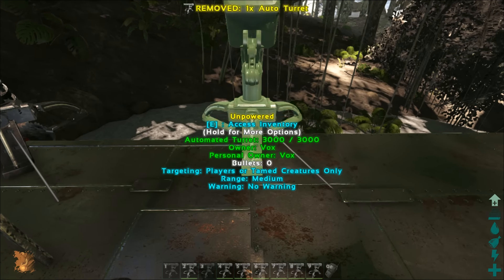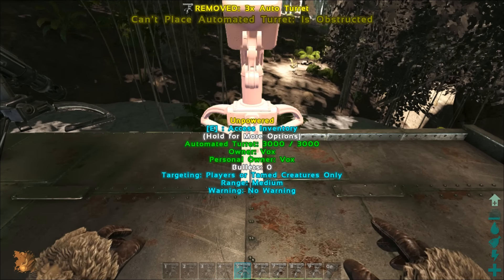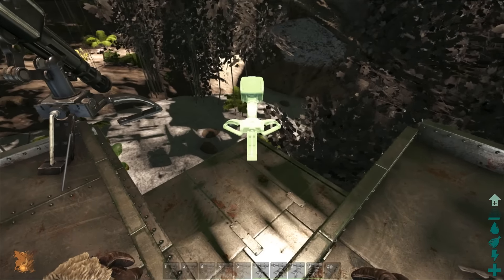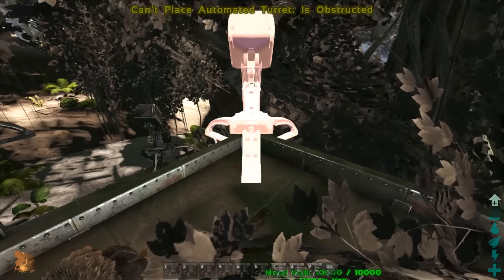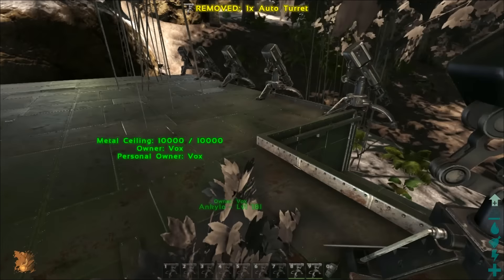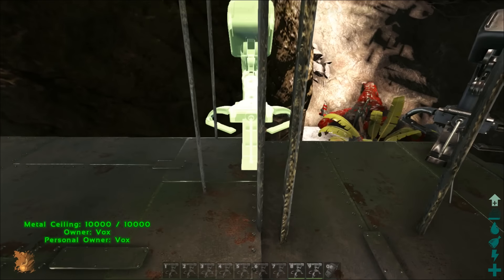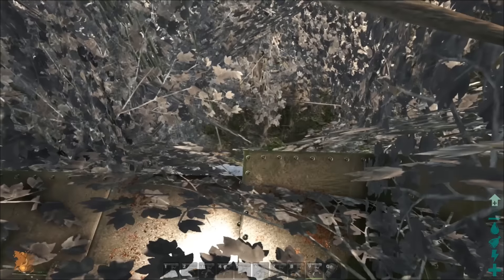I'm just going to place these turrets down roughly every other block — that should be all right. This bit here is where I drop the ceiling down. Place as many turrets as you can afford and as you feel personally necessary. If it's a really bad server, fill the roof. There's a lot of space up here to get Plant Species X down as well, so make the most of it.